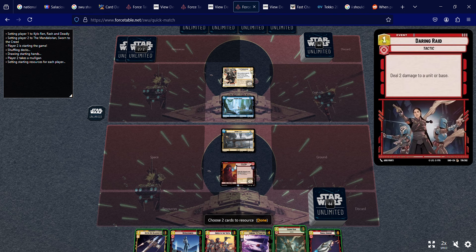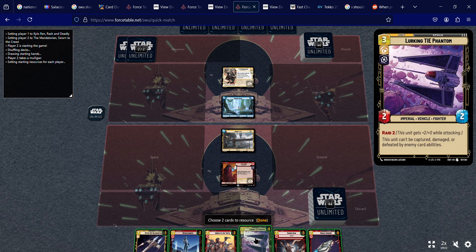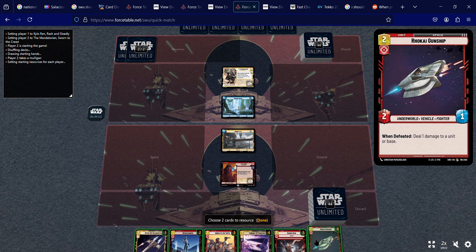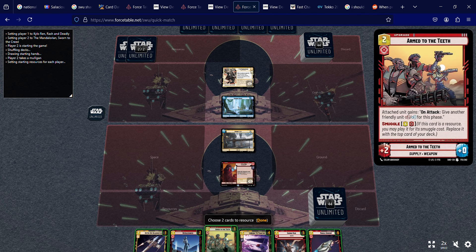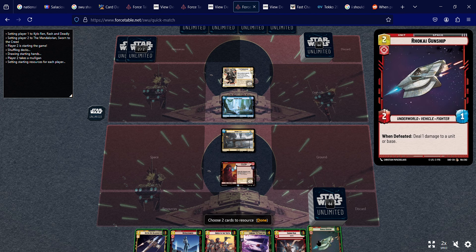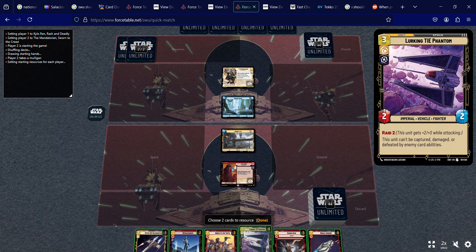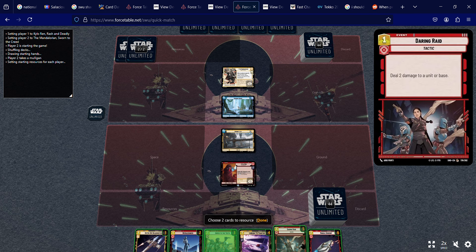We've got a lot of low value cards, which is awesome. I love that Lurking Tie and I want to play that next round, but I need to resource something. The Rokai Gunship is pretty weak. I want to play my Outer Rim Headhunter this round — I'll keep Daring Raids for sure, not resourcing that. Nothing else has Smuggle, so I'm going to resource the Rokai Gunship.